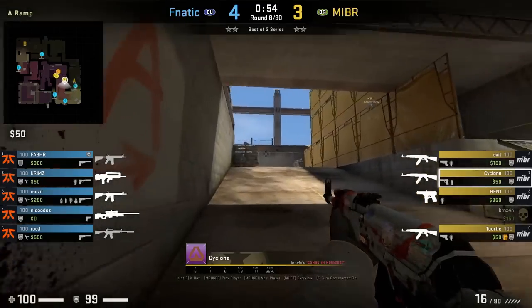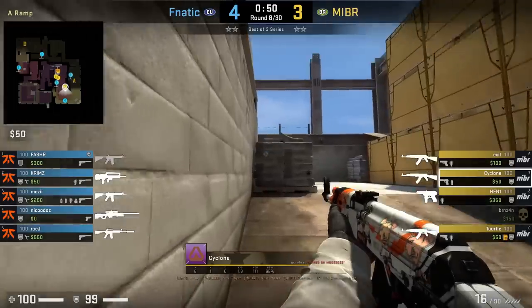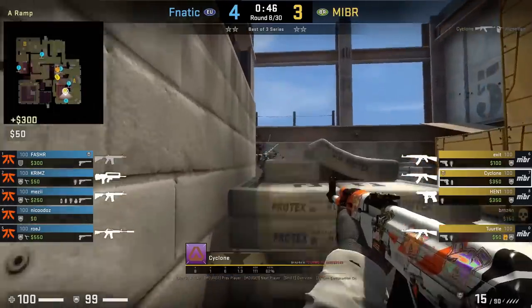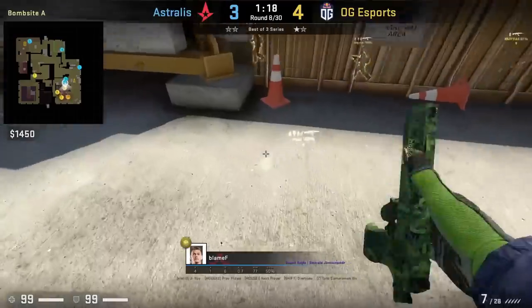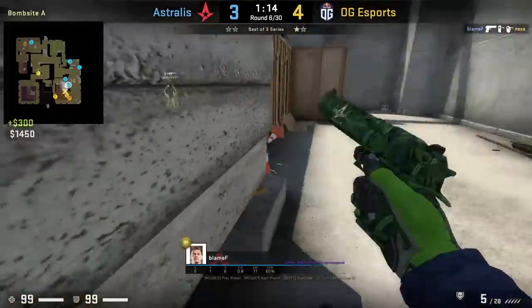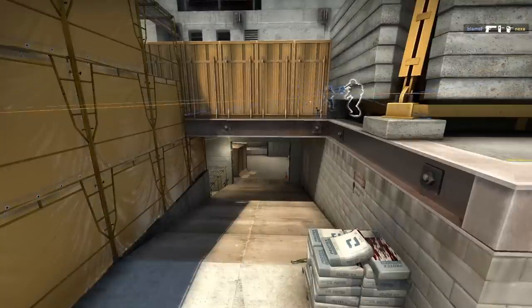Did you know when you're on the left side of ramp and you walk up and there's a CT playing behind the sandbag, you could spot their feet through the bottom of the crate? The T does this here onto Nikodaz and gets the early jump onto him. Flame F showing off the ramp sandbag wall bang: get onto that white dot and then just spam that wall right there. This takes care of any Ts trying to throw the left side smoke.